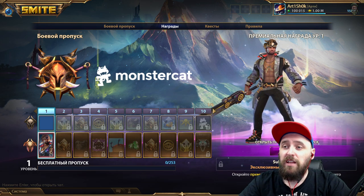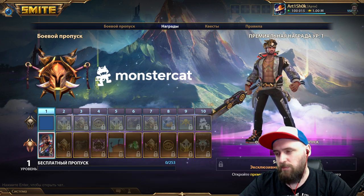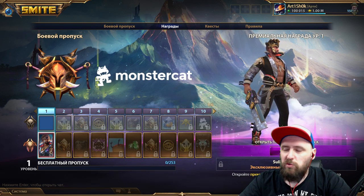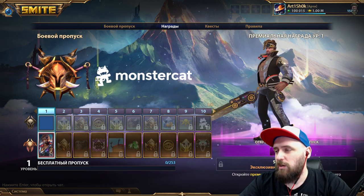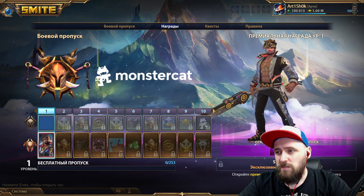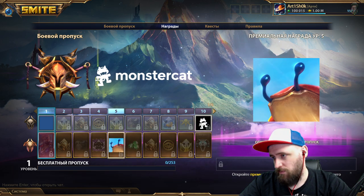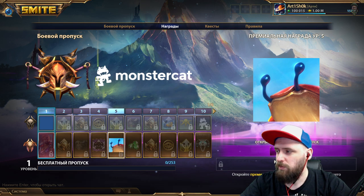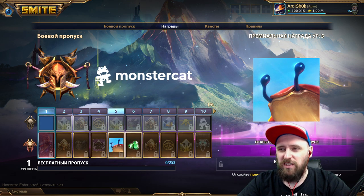Давайте смотреть. Итак, боевой пропуск Monster Cut: на первом уровне при покупке нам даётся облик на Гильгамеша — логично, новый скин. Выглядит он забавно, скин мне уже нравится. С первого по десятый уровень, кроме скина, мы получим аватар «Краб Хепри» — тот самый скин, который мы видели в ролике. Аватар забавный, как и сам скин.